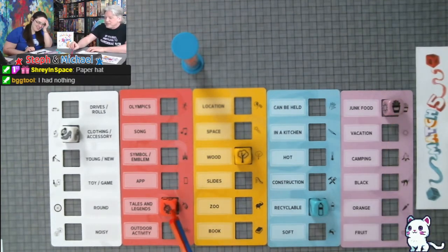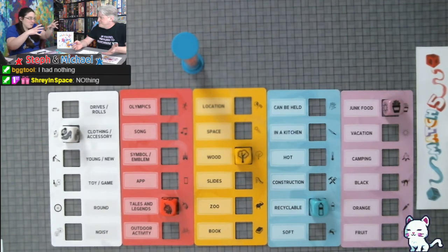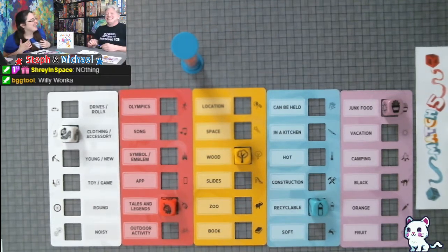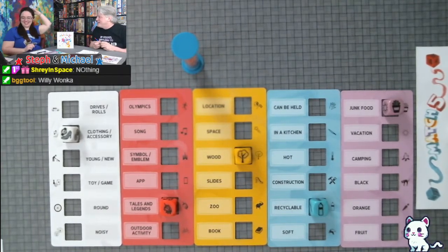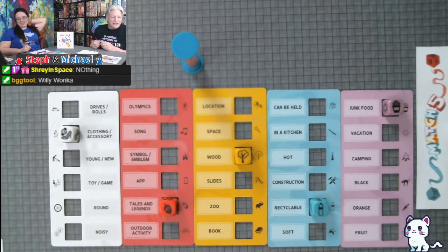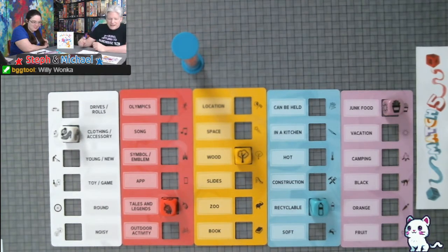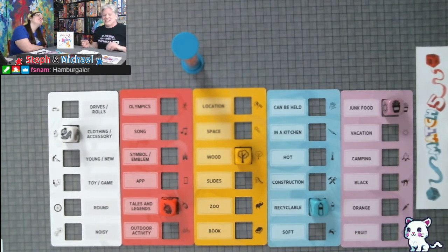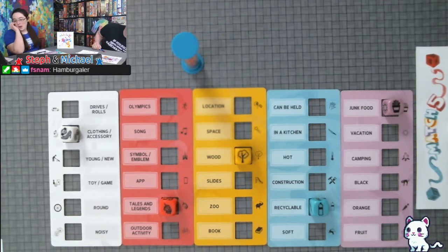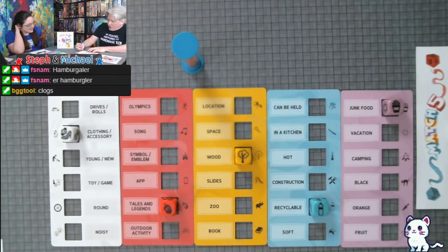Junk food and tales and legends — Ronald McDonald! There's that commercial where Ronald's like 'eat the donuts' and the guy's just eating yogurt — so funny. Willy Wonka — good! Hamburglar — hamburglar works for junk food and tales and legends too. Wood and clothing accessory — clogs! What's that shoe called? Clogs — two points for me and Dan.